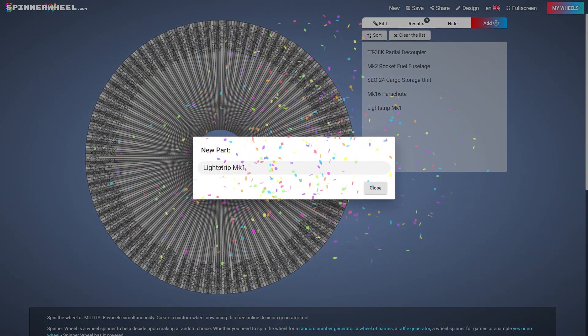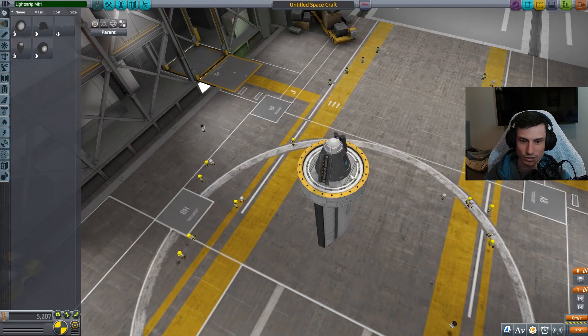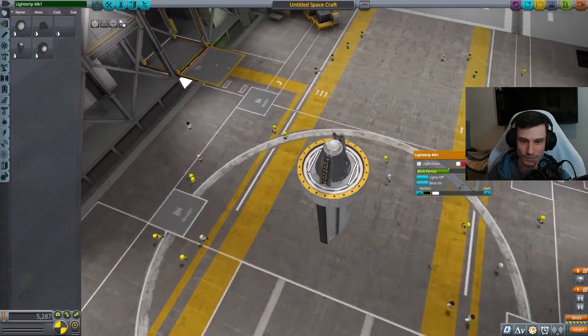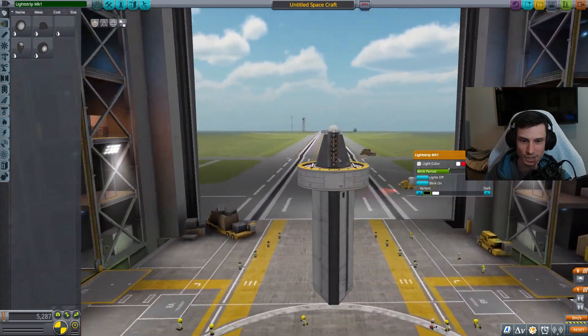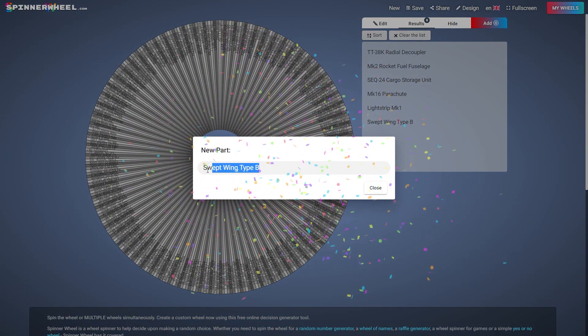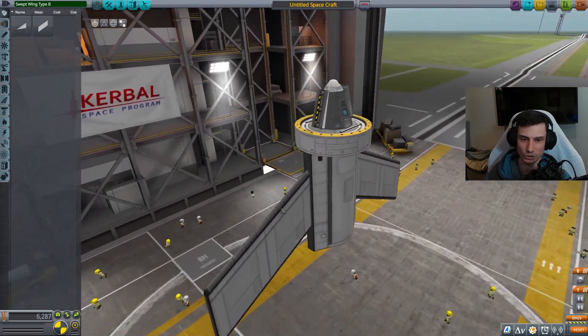What's next? Ooh, a light strip! Add a little bling to our ship here. Let's go two right here and turn these on. Damn, light up our cockpit - that's pretty sick. I like that. I still need an engine. Swept wing type B - it will not fly, but at least it looks cool.